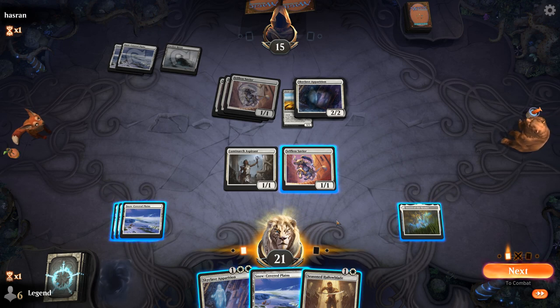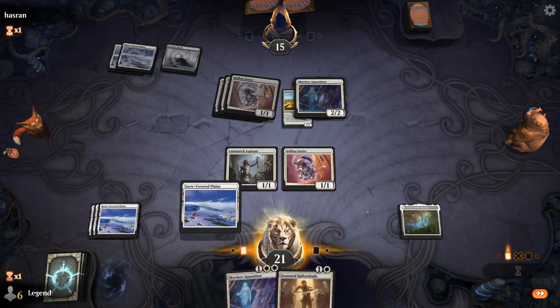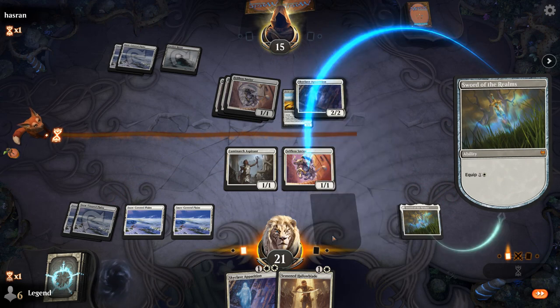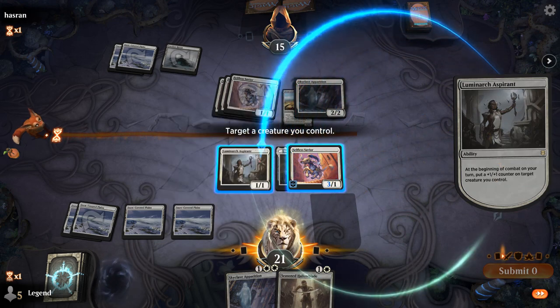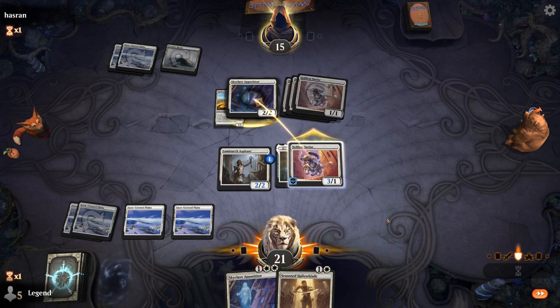I think we equip Savior, attack with it, then put the counter on Aspirant so it can also block all the opposing Saviors. Play Hallowblade and we're happy if they block. We get our Savior back. One card I don't want to see that some versions play is Legion Angel — instead it's their own Sword of the Realms, which we might Apparition. It goes to 4/2 Vigilance, which we'll take.